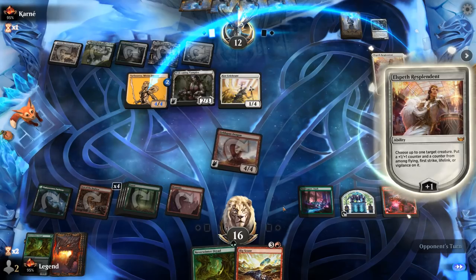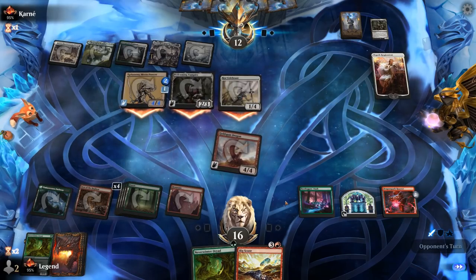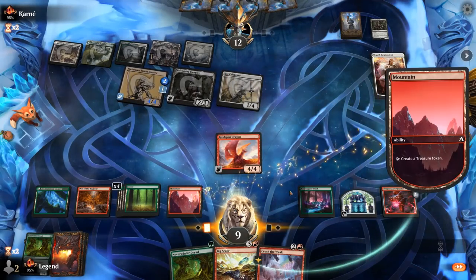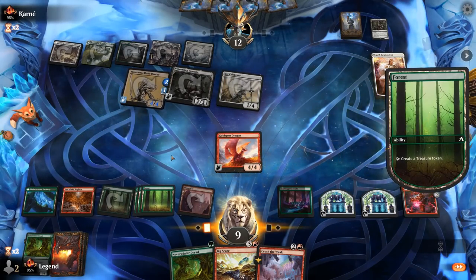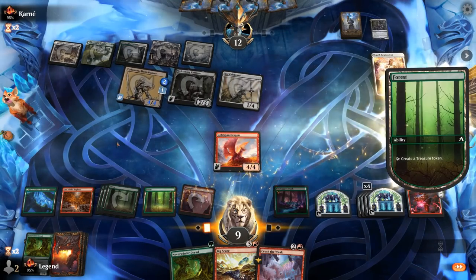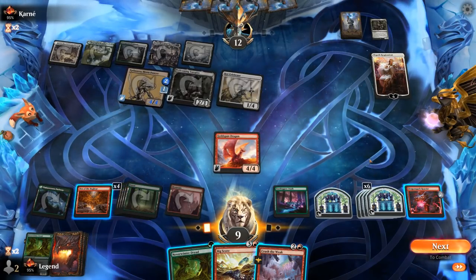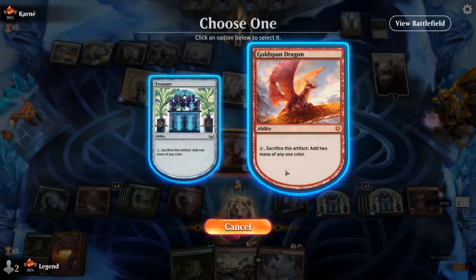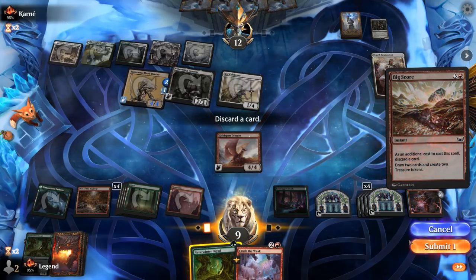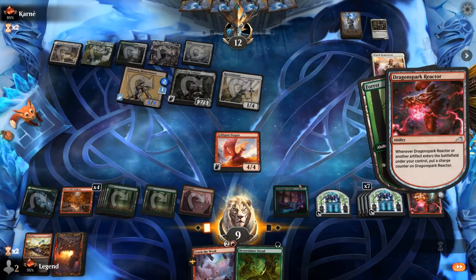Opponent could make a flying Moondancer but we might take it out with Reactor and keep attacking with Gold Span. We get hit for seven. Crush the Weak — not sure it does much. We make treasure, may attack with Den of the Bugbear to finish off Elspeth. That's seven treasures — 14 mana. We can Big Score, which is mana-neutral, digs deeper, and adds counters to Reactor. We might just be able to kill the opponent now — make more treasure, more counters, activate Den of the Bugbear, attack, fire off the Reactor.